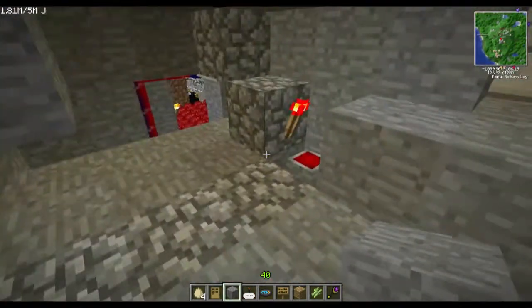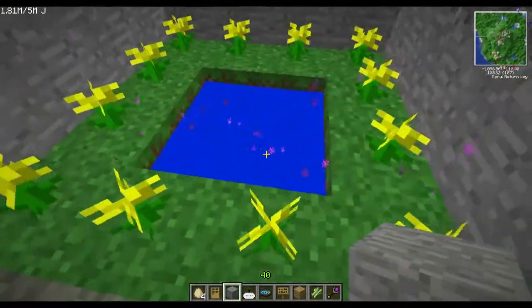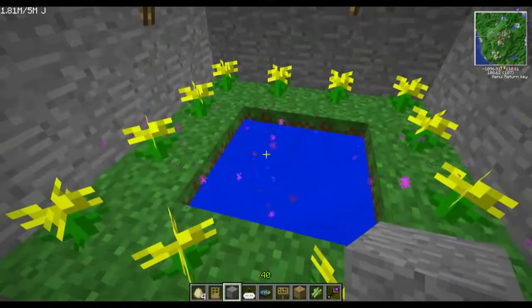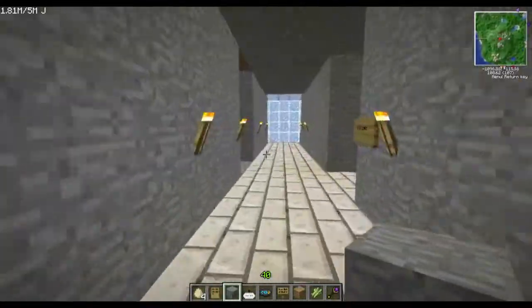So I broke it down because I have Mystcraft books going into the Nether there. That's the Twilight Forest portal — it's turned off randomly, I can't see the texture. I like the yellow flowers.